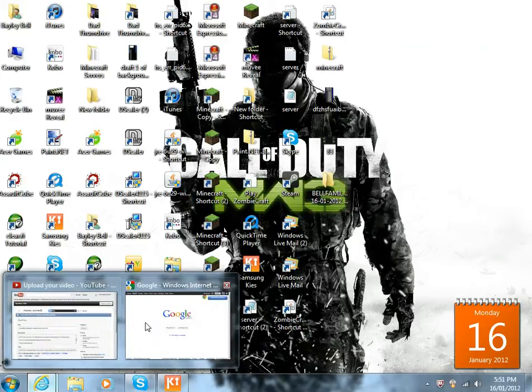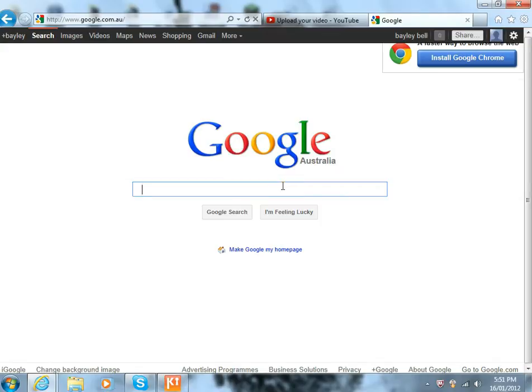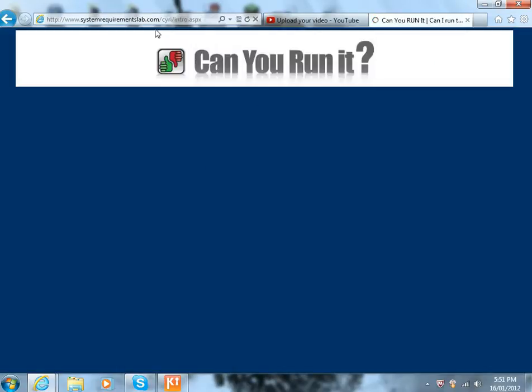First, what you're going to want to do is go to the internet. I'll actually leave the link for this website in the description, but if you didn't have the link, you'd type in 'Can You Run It' and search it. Click on the first one — it should be like System Requirements Lab.